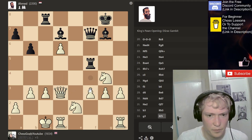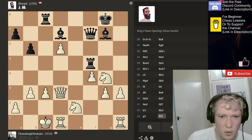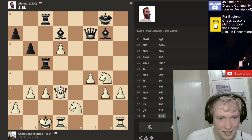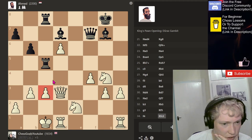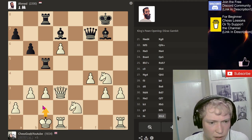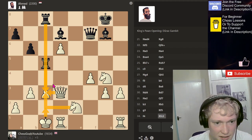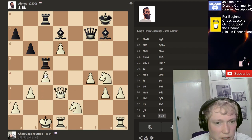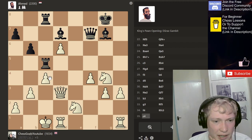Then what? So this square has three attackers, only got two defenders. Maybe I go here. Takes, takes, takes, takes — I'd lose my queen. Dark squares become weak, but I don't know how their queen really punishes it that quickly anyway.